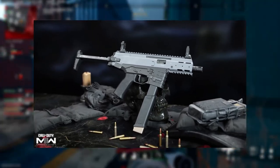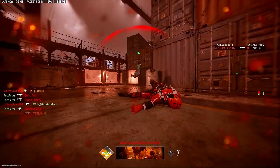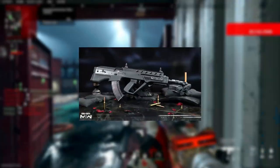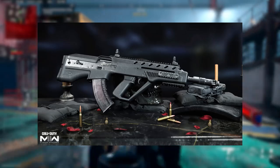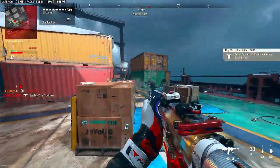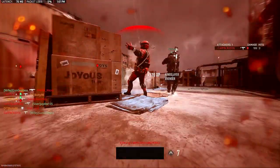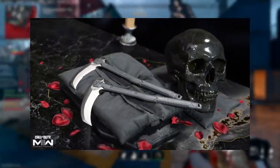Gun-wise, we're getting the ISO 9, which is the SMG we saw back in Modern Warfare 2019, and it looks super cool. Then there's an AR we haven't seen before — it's called the TR 76 Geist AR. I apologize if I'm saying that wrong; I've tried to pronounce this name and I'm just over it — I'm probably going to butcher it every time so I'm not even going to try.